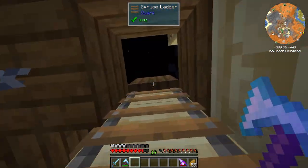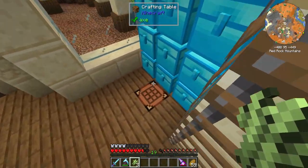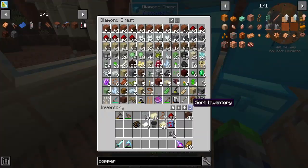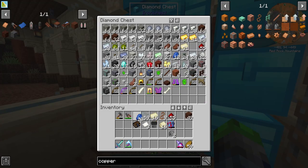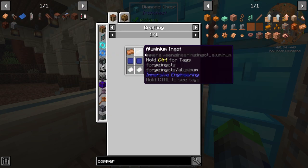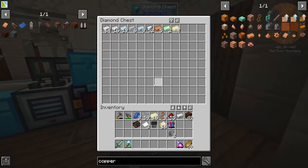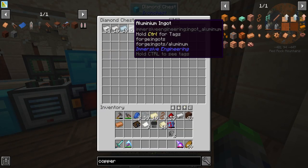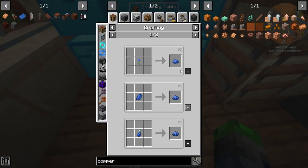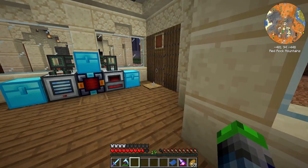We do have some sugar cane growing in some botany pots over here — all we need is three. There we go. We need some lapis lazuli. Perfect. And then I believe copper, aluminum, and iron. So with all of those, we should be able to just go — oh, we need to convert these to the blue dye. And bam, there we go. Engineer's blueprint. Perfect.